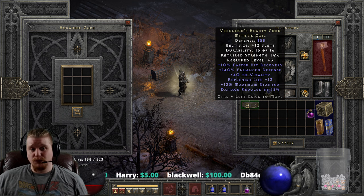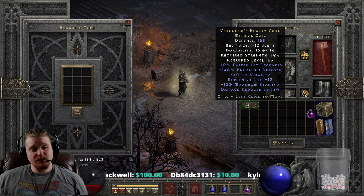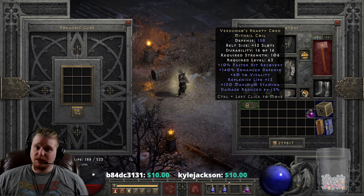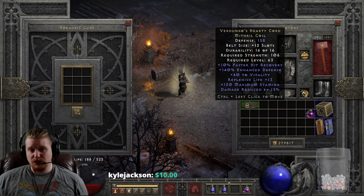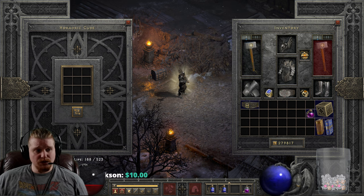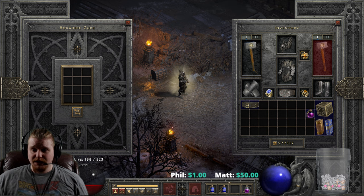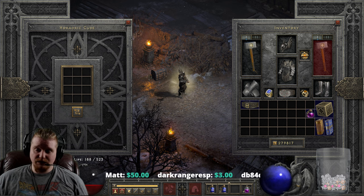There's not much more to say about this belt — it's just a really good belt. If you have one, you're probably going to use it; if you don't, you probably want it. There are a couple of other options, like String of Ears with its lifesteal, but for a Sorceress specifically you'd probably rather have Verdungo's for the physical damage reduction. The variance on the physical damage reduction is 10 to 15%, which is a bit sad. A perfect roll would be 15% DR, 13 Replenish Life, 40 to Vitality, and 140% enhanced defense. It has five different variables, and of course the base defense can vary as well.